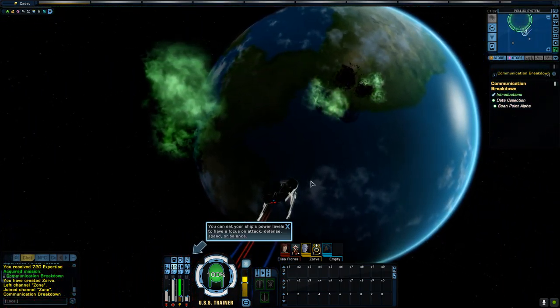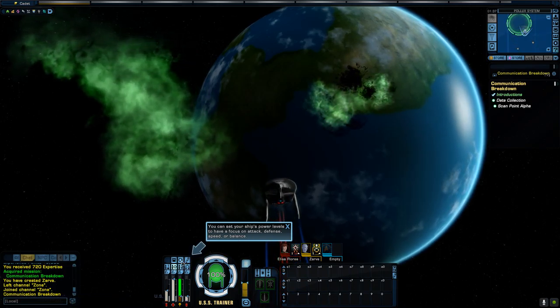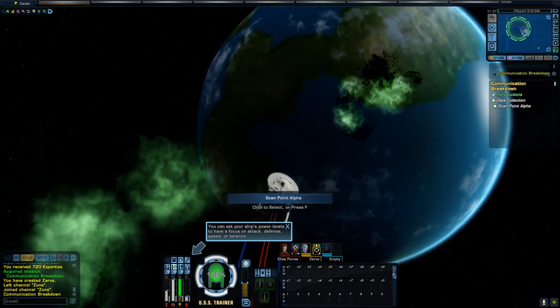You can set your ship's power levels to have a focus on attack, defense, speed, or balance.